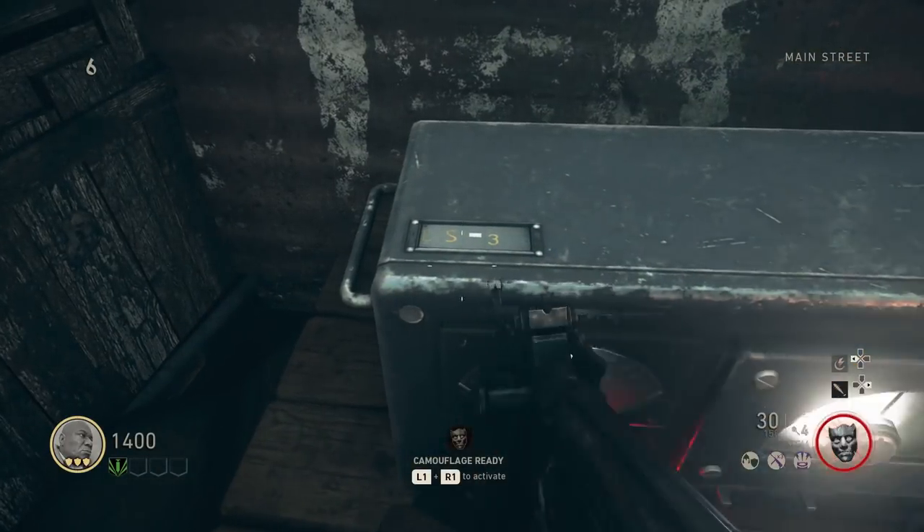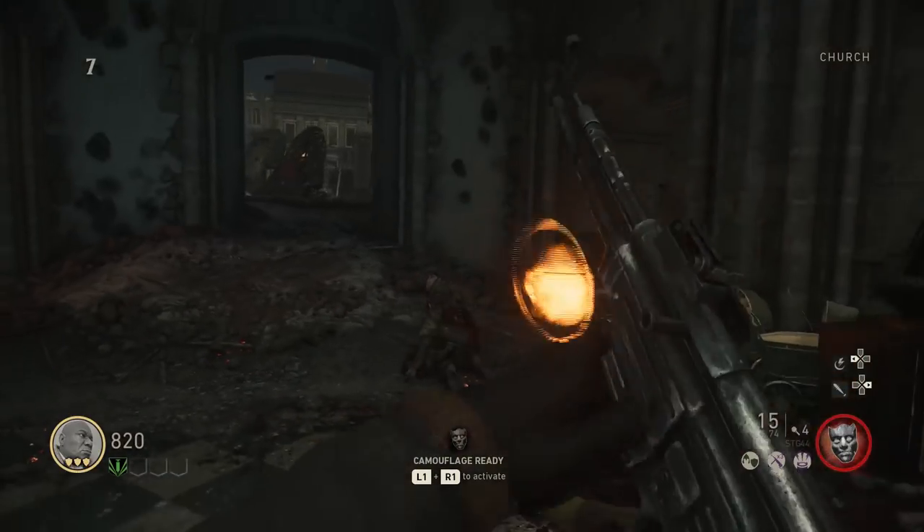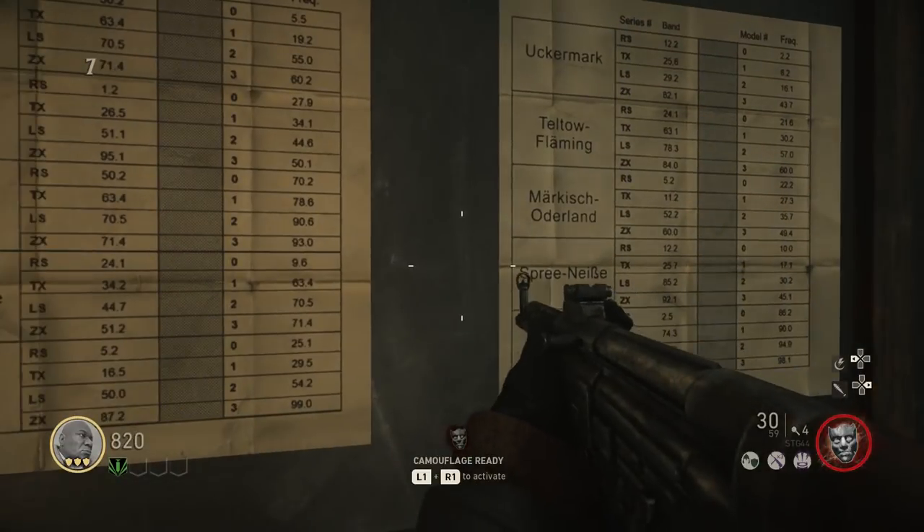Number one: find radio, get numbers. Number two: find map and frequencies list. Find the dot on the map, match the name with the dot, and use the numbers to get the frequencies.